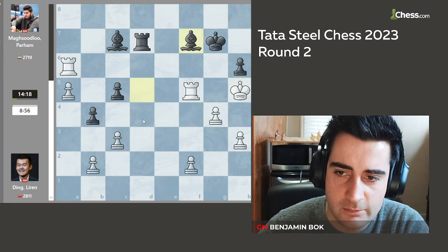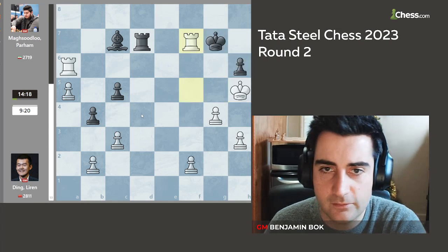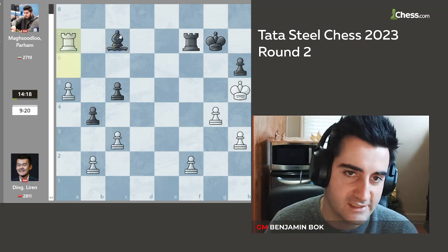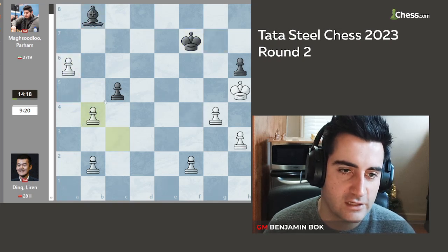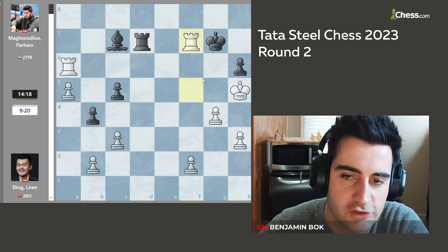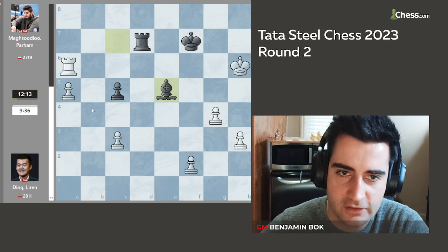Parham goes b4, maybe trying to pick up the c3 pawn and get a passed c-pawn. King h5 — Ding keeps advancing. Bishop f7, and now Ding makes a very bold decision — he gives up his rook for more kingside pawns. The point is that black should not take with the rook because white goes rook a7, the bishop is pinned, and white will just push the pawn. Black will always end up in a completely lost endgame. If black goes here, white trades, goes a6, the bishop has to go back, then takes on h6 — the bishop is stuck defending the a-pawn, and the king cannot stop three passed kingside pawns on its own. Parham was forced to take with the king and give up another pawn. Parham takes and plays bishop e5, wanting to go after the c3 pawn. Ding plays rook c6, both c-pawns disappear, and it becomes clear black has to defend for a draw. Even though black is up a piece, white has four pawns for the bishop, and the kingside pawns can become scary.